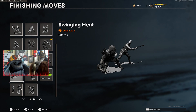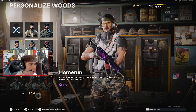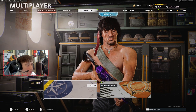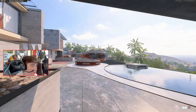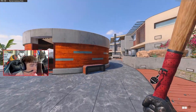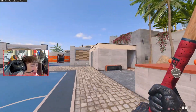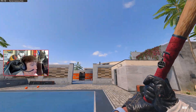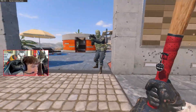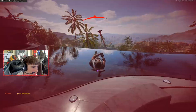I want to check out the brand new finisher — the Swinging Heat. That thing looks insane. I turned on the new operator too, Home Run Woods. No idea why they called this guy that — we should've gotten like a baseball player. The baseball bat animations are crazy, I really wanna see the new finisher in action. Oh my goodness, that's not even a finisher, but it's still insane.